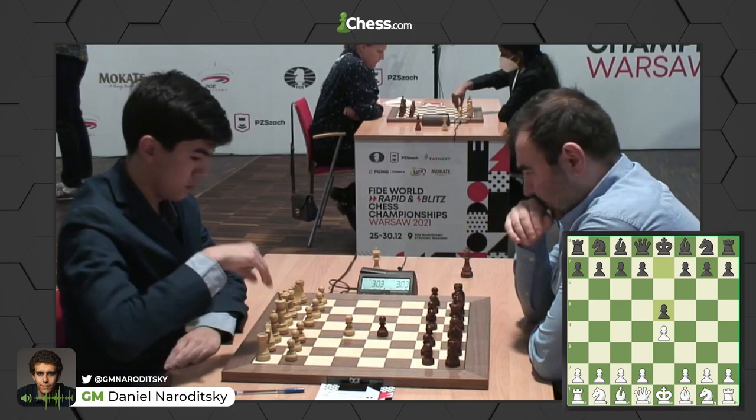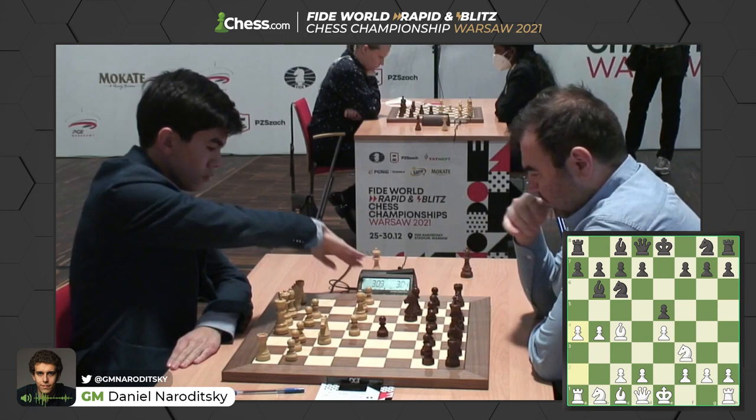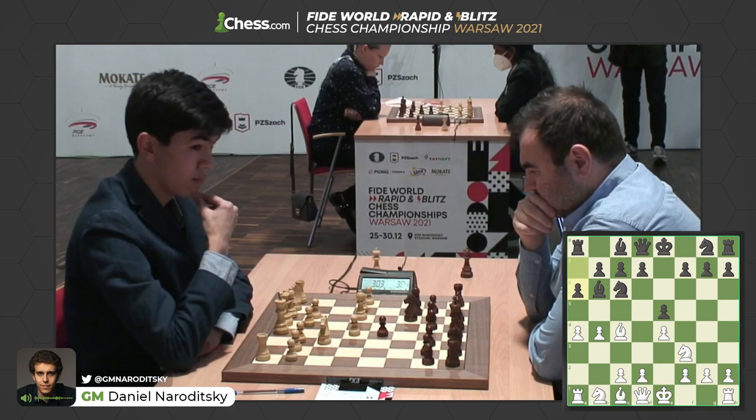This is Grandmaster Daniel Yeritsky. We're watching Uzbek Grandmaster Javukir Sindharov take on Shakriyar Mamidyarov at the 2021 World Rapid and Blitz. We have an Italian as Mamidyarov has the black pieces and an Evans Gambit from the young Uzbek Grandmaster. Always love to see that as Shakriyar declining the Evans Gambit.